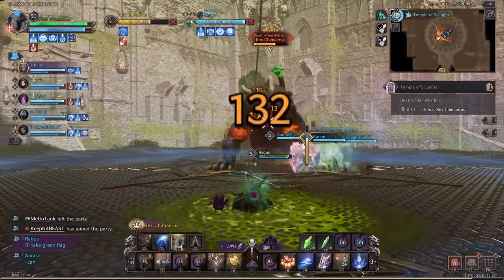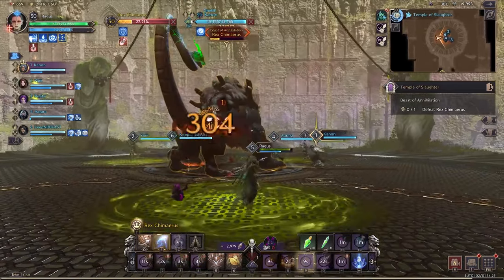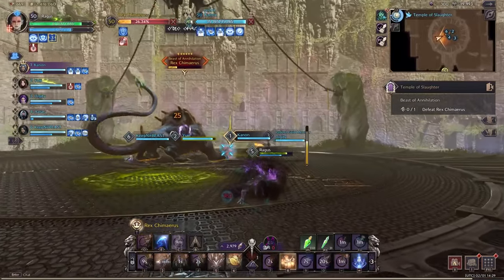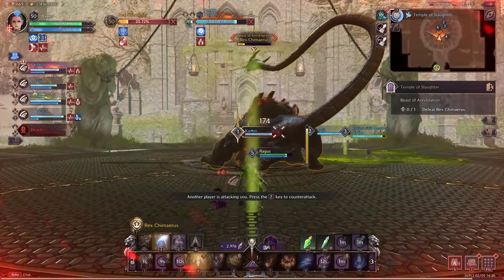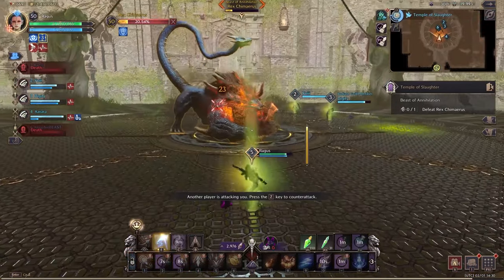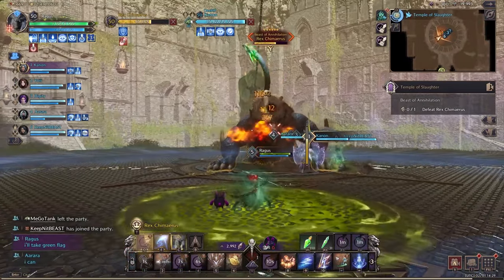What is up ladies and gents — we're going to break down Temple of Slaughter. Temple of Slaughter is not difficult because it's literally just two main mechanics: the first goes to the tank and the second goes to anyone with decent ping. Before the first main mechanic begins, the boss will spew out acid three times.